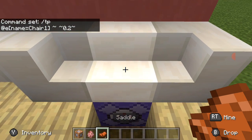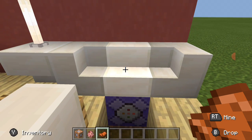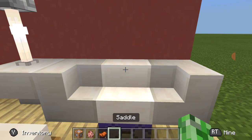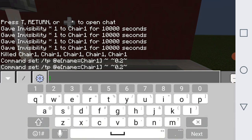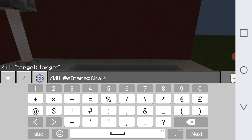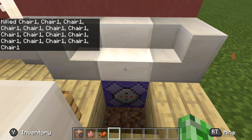Then it should work — okay, now that's a problem. We'll do this: slash kill @e[name= 'chair one'] and then we'll hit it with that to kill the pig.